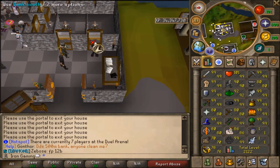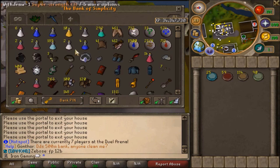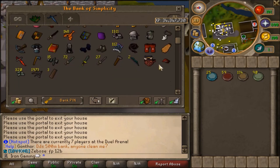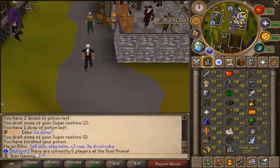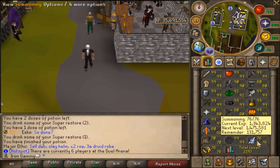I want to start on Summoning. I'll grab all of these charms and put them in pouches to get some decent exp. Maybe later in the episode we'll go and do some Slayer with our Imp, and that will give us some more levels. I used up all my charms and we're 76 Summoning, which is not bad at all!